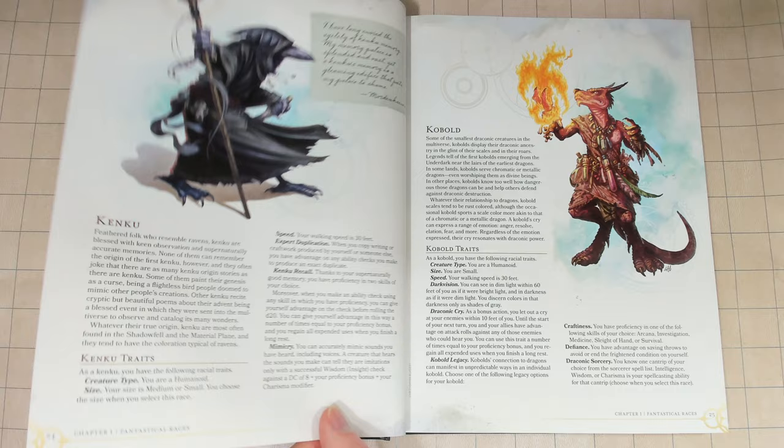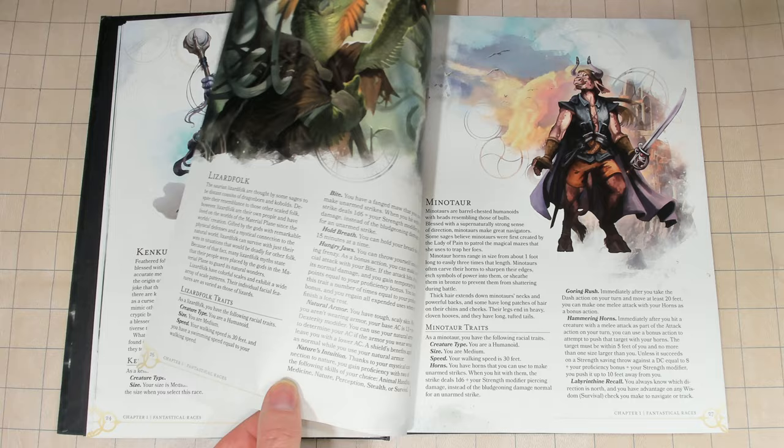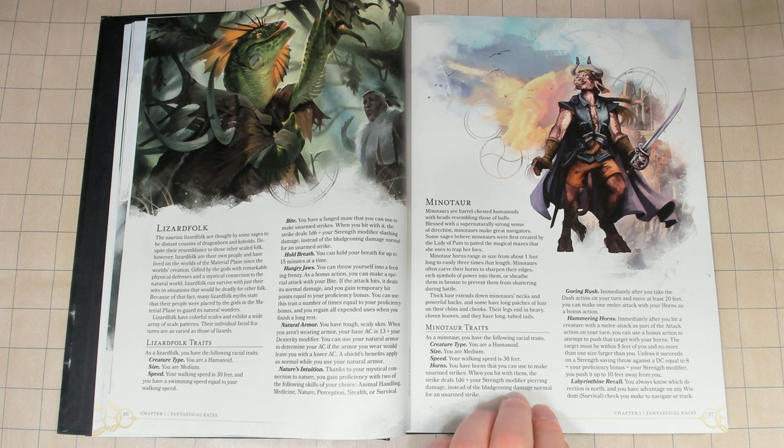The book brings together two different hybrid books and is supposed to be designed around new dungeon masters rather than anything else. There are a couple of other books that are pulled from for the races, but ultimately in terms of monsters we're only pulling from two specific books.